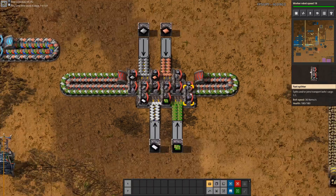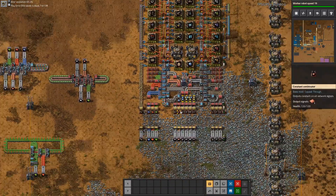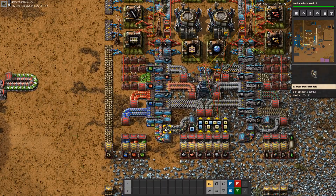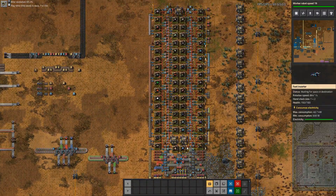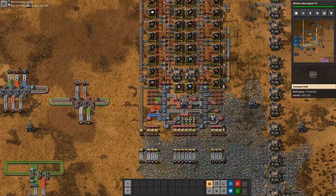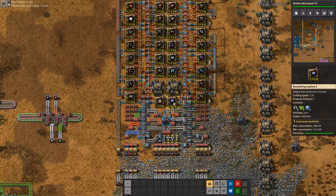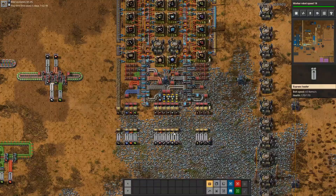This technique is especially useful in combination with a mall. I came up with this mall design using the concept. We have two blue belts with six different items on each, and this feeds the whole block. It goes counterclockwise around and comes back to be balanced again. It doesn't have the highest throughput, but especially in a mall where we have many different items needed, this works very fine.